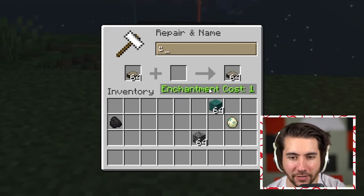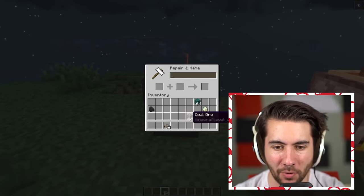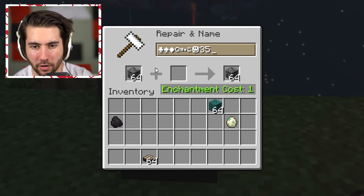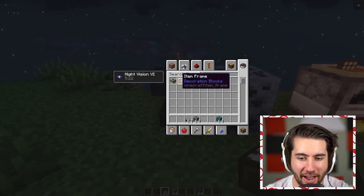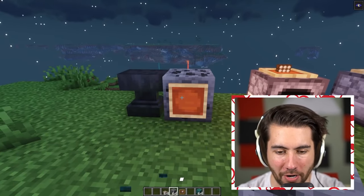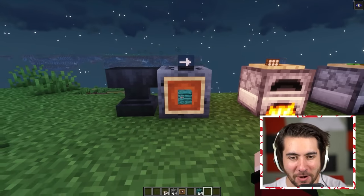Using Alt codes I can create a smiley face and literally name an item with that symbol — that's kind of funny. There are so many weird symbols you can use. Alt+3 gives you a heart, and Alt+23 gives you a literal arrow. If you put that item in an item frame, it actually points in the direction you want. When you look at it, it points you the right way — that's actually sick!